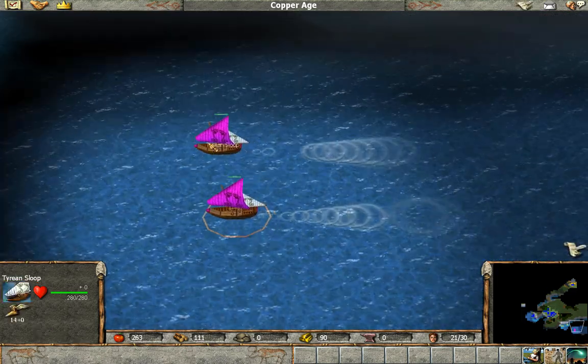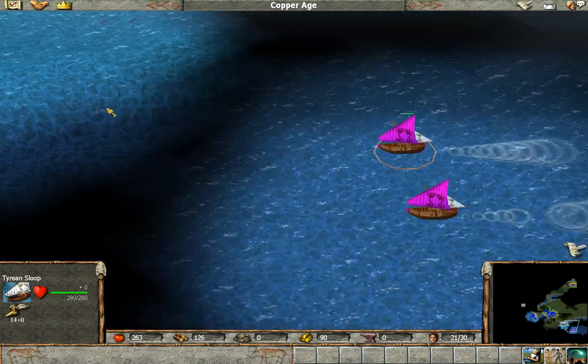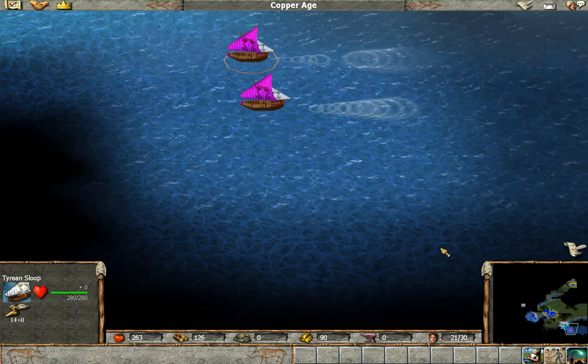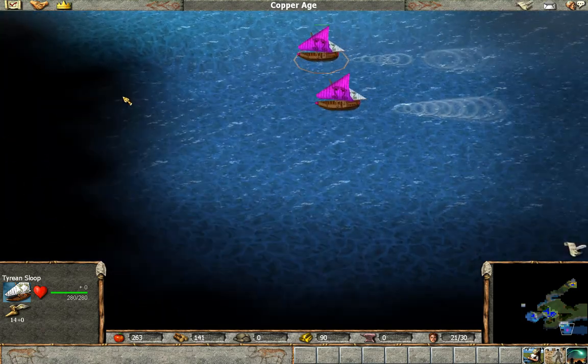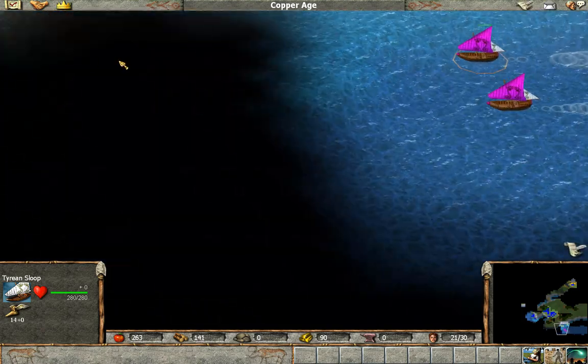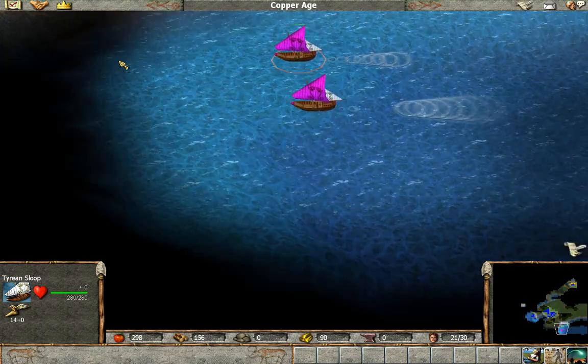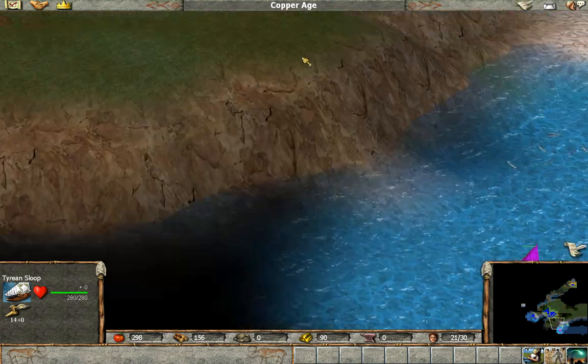Here they come — Tyrian sloops. Just don't tell me I have to fight off somebody who's going to attack them, or that they're going to attack us, because I'm not prepared for either of those things. The game hasn't given me the skills yet — I blame you, game.